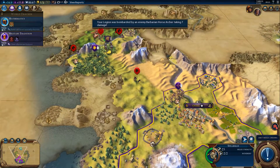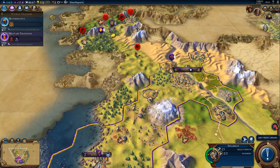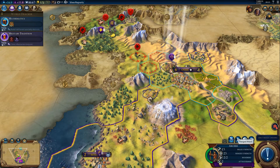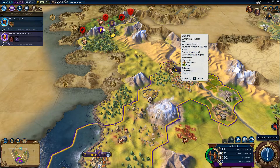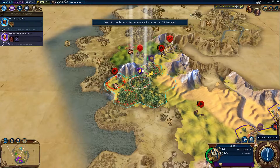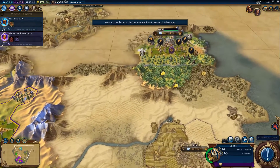These spearmen — it might be useful to move them towards the front, wherever that front might be. In the meantime, I can actually bombard these scouts here with my archers, damage them to some degree. I kind of thought I had automated these, but that's fine, there's no problem with that.